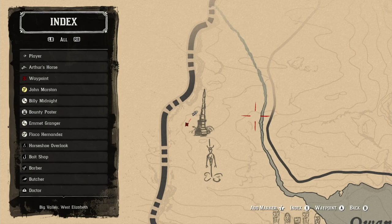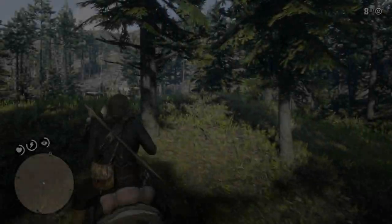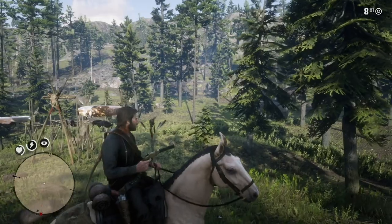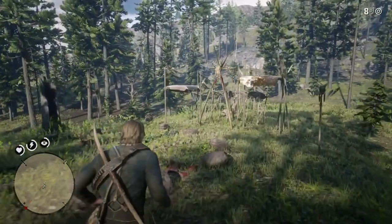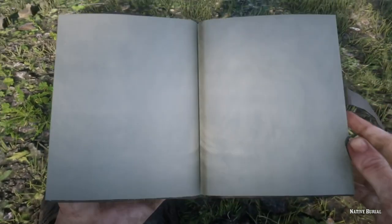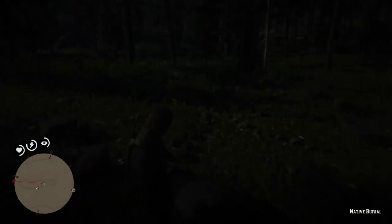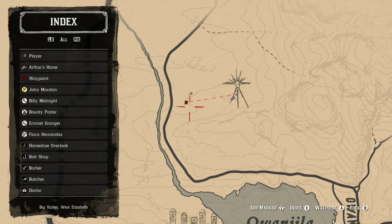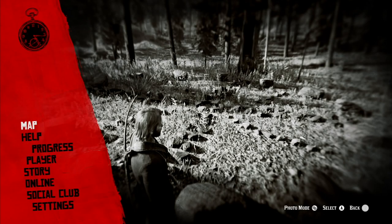There is an Indian burial ground, and it's not too far away from these other locations. I'm going to take you to the Indian burial ground. These are just some interesting locations. They're not too far away from each other. I was a little off on my waypoint. But if you look, these are five very interesting locations that are around an area.